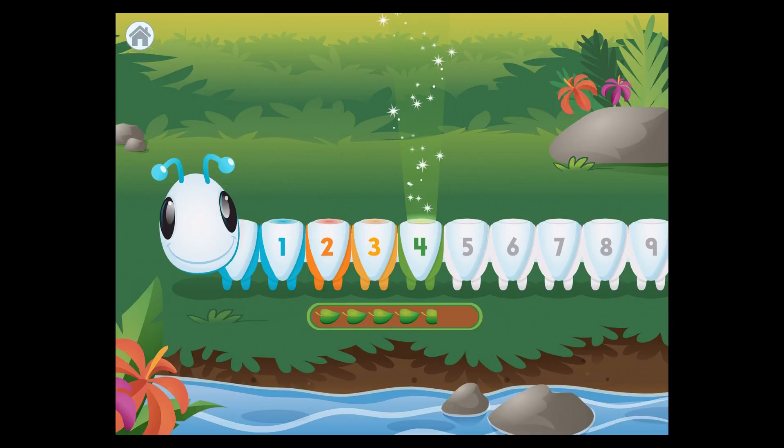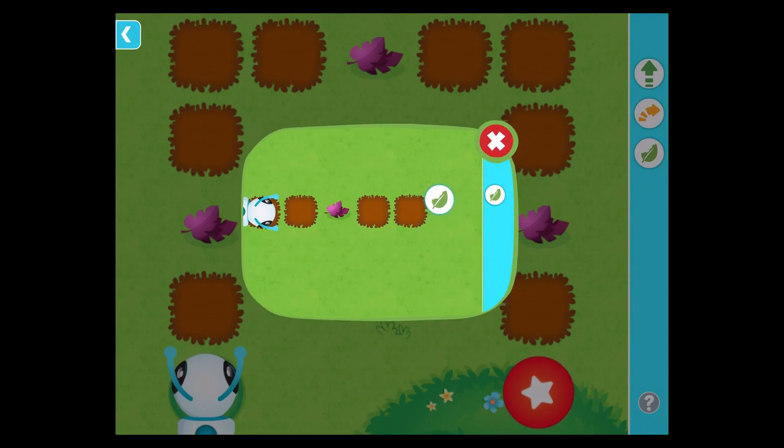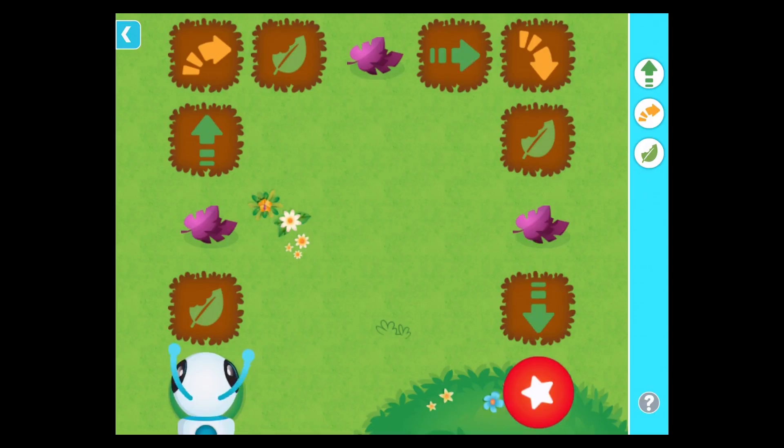Level four! Eat! Use the eat command to make me eat a leaf. I wonder how I can get to the target. Drag the commands into place. Then tap the target to go. Eat! Forward! Eat! Forward! Right turn! Forward! Eat! Forward! Right turn! Eat! Forward! Here we go!